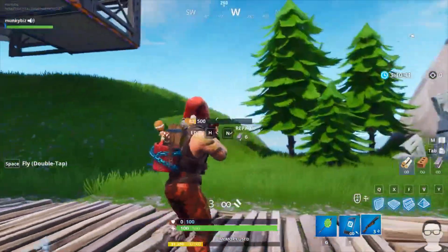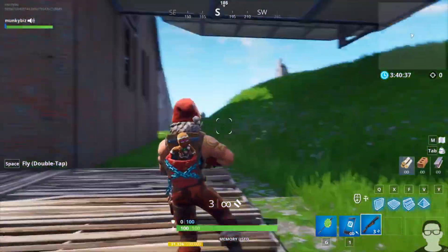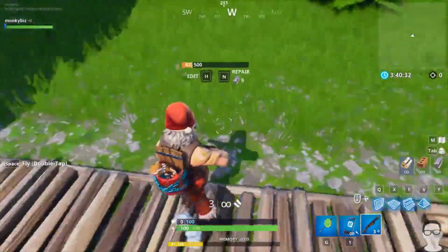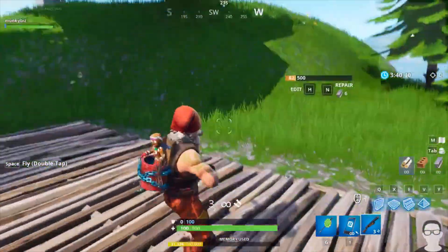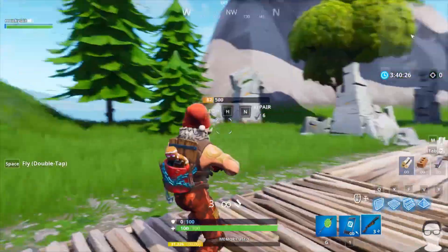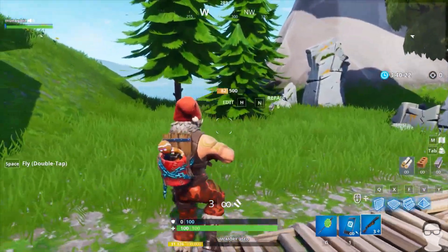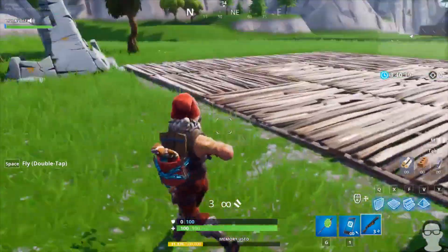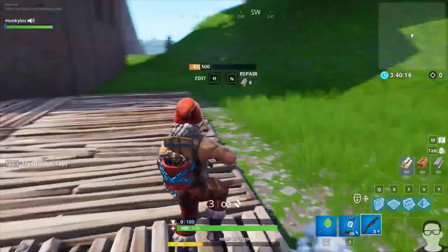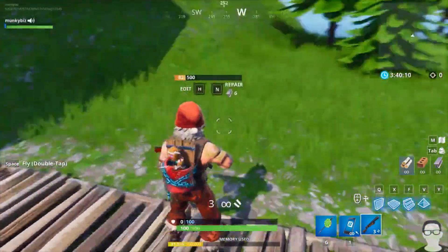And now, as you can see, the whole wall is invisible, but you can also see it's at very low health. You could repair it, but doing this glitch I've noticed that if you edit it, it'll definitely become visible again. But if you repair it — I have no idea what changes this — but sometimes if you repair it, it'll stay invisible. But sometimes if you repair it, you'll be able to see it again.